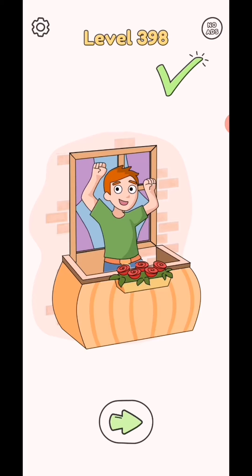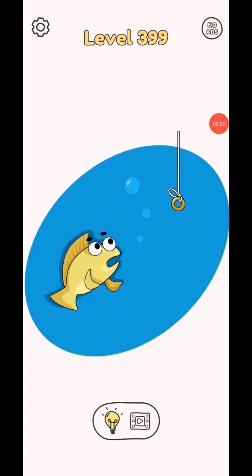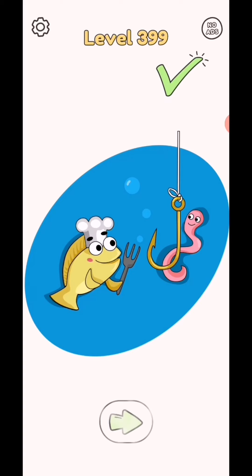Draw this and it will complete. Subscribe as a gamer for the test videos, click bell icon for the test video notification. Draw one part level 399. So in this level draw like this.